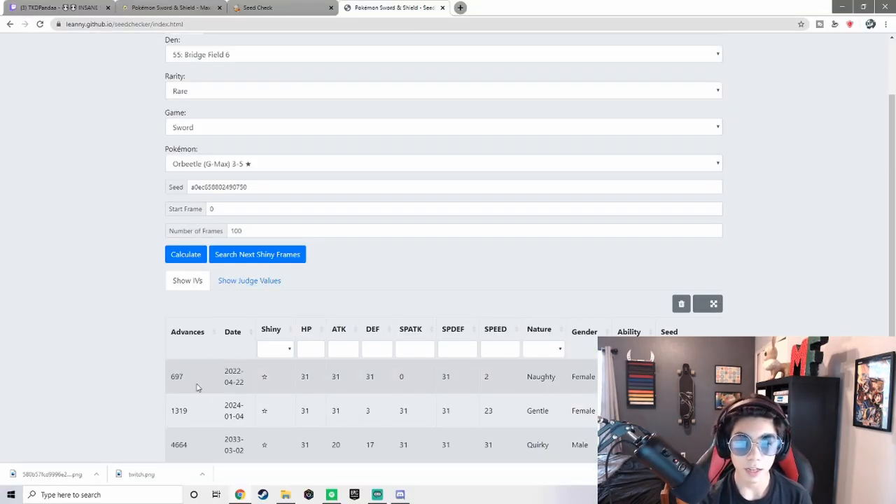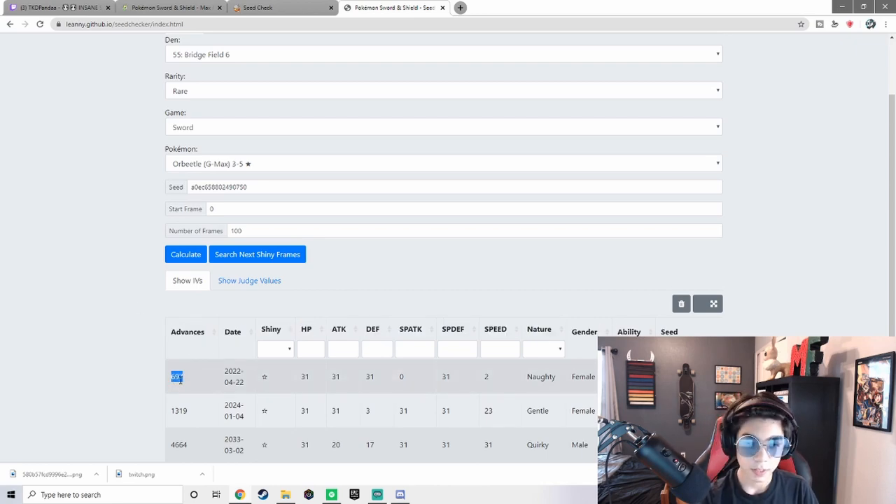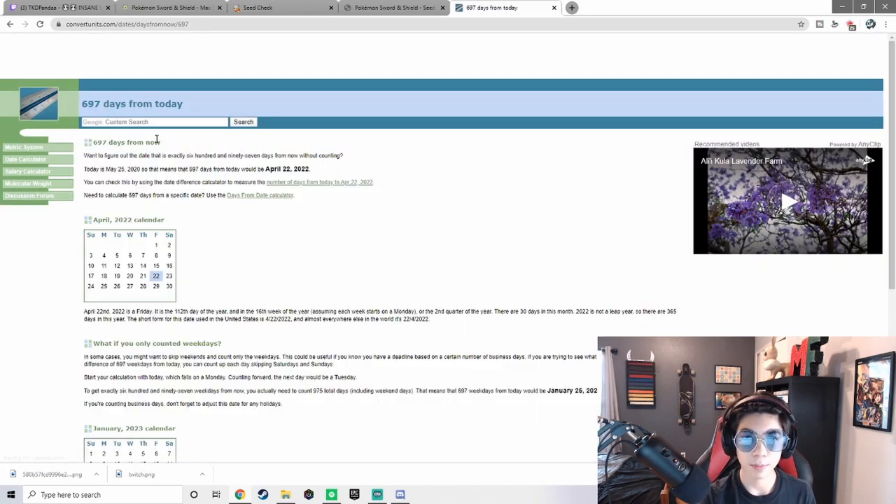After 3 red beam attempts, I finally got 697 frames, which is equivalent to about 2 to 3 years. That's how many days I have to skip, which would approximately take me about 10 minutes. And it has hidden ability on it, so it's actually really good. The next step would be to note this number — 697 — and calculate 697 days from today. 697 days from now would be April 22nd, 2022. So that is the day that your shiny is on.